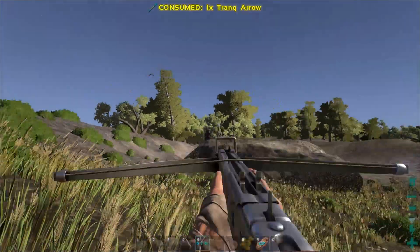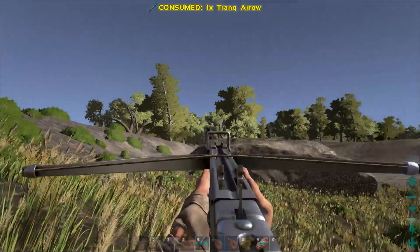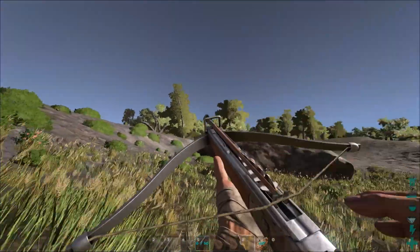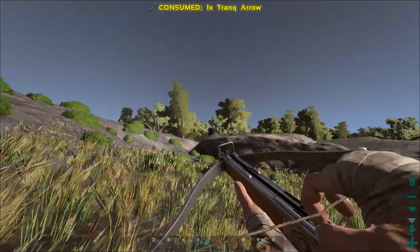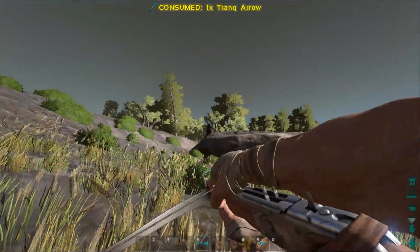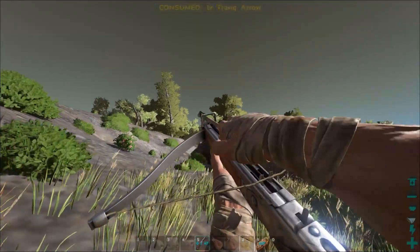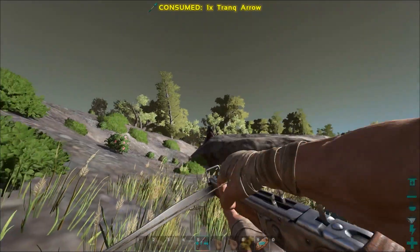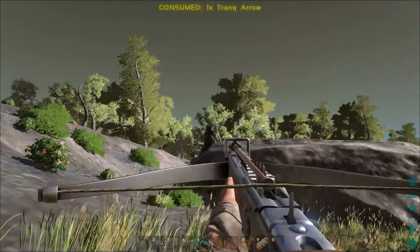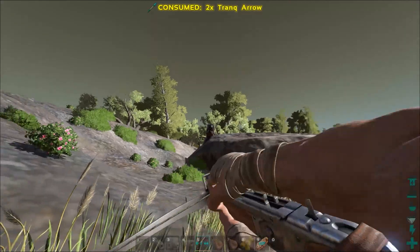I love when this works out like this because T-Rexes and Carnos are pretty big, pretty fast, pretty scary. So when I can just knock them out without having to really run from them or chase them — like, I would have just had this guy follow me into a cliff and then had him pinned kind of like this — but this is freaking amazing. I am going to knock this giant creature out and he's going to be all mine.